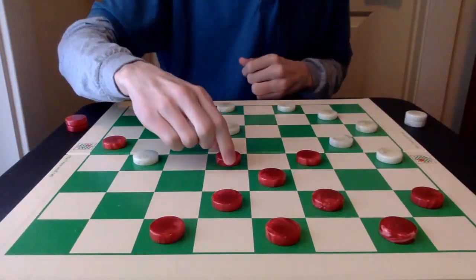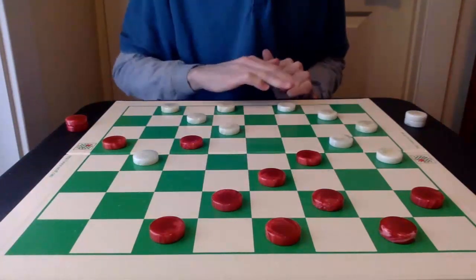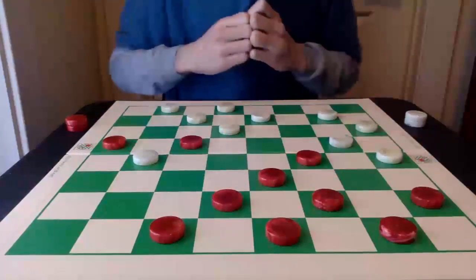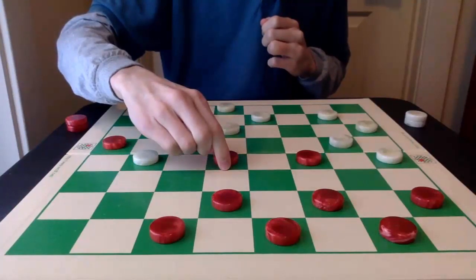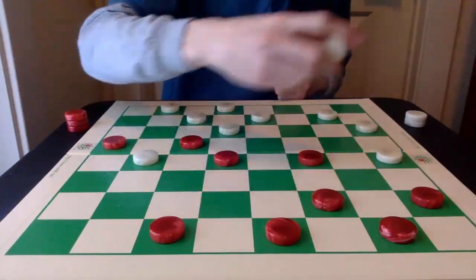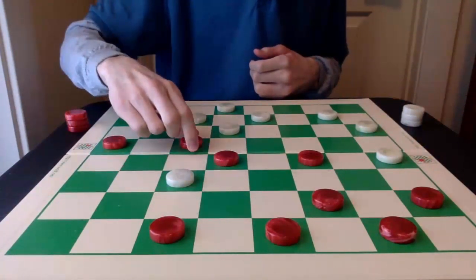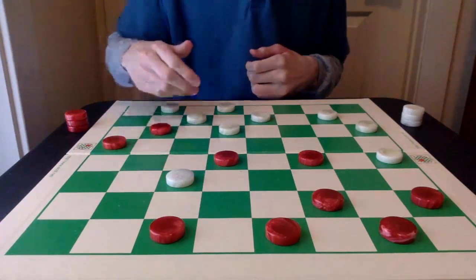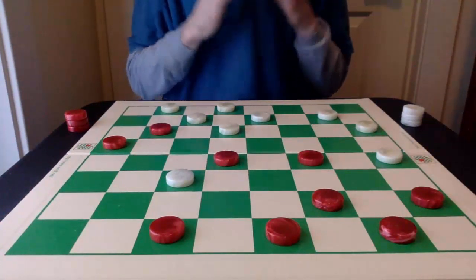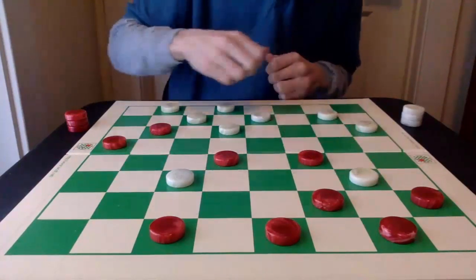After 26-23, red can start the advance and take control of this 19 square. White is going to cover up 30-26. And now, once again, the best move for red is this unnatural break with 10-15, which allows white to capture this 11 square, which it does. Red is going to go 19-24. And here we have some very, very interesting play developing. The next best move for white is to pitch out this piece on 6 by going 13-9.